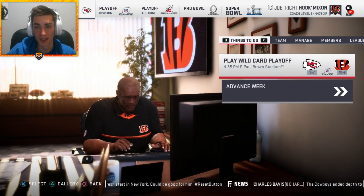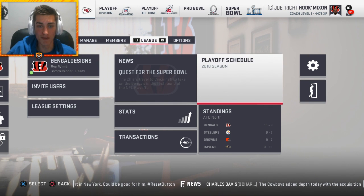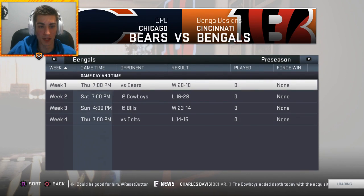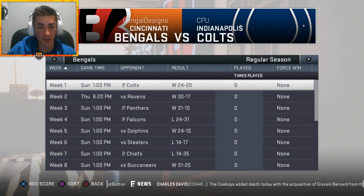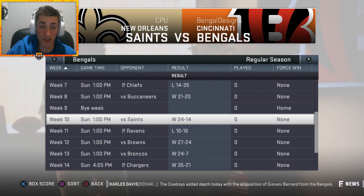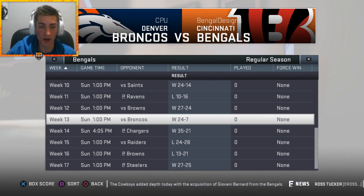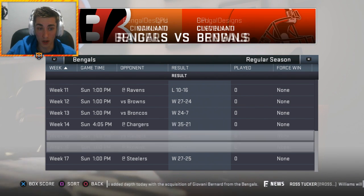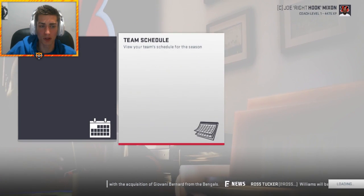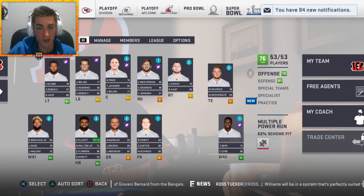Matt Barkley, you beauty! The Chiefs went nine and seven, we won the division - that is unbelievable. Pre-season two and two, and we got off to a pretty hot start. We beat the Saints though lost to the Ravens, beat the Browns barely, beat the Broncos, beat the Chargers, lost to the Raiders, lost to the Browns, and beat the Steelers. We've had a couple of close games but in year one we've made the playoffs - how did this happen? Of course we have no Tyler Eifert because he broke his collarbone.